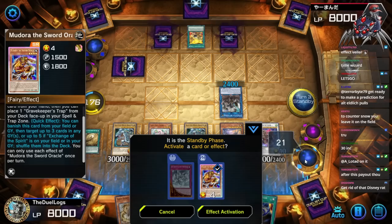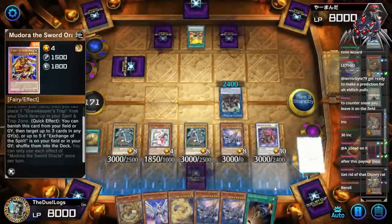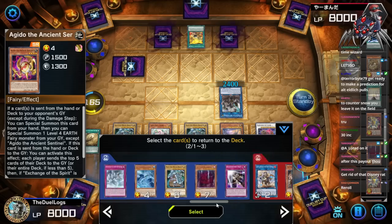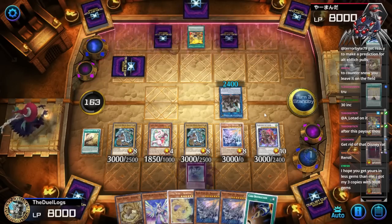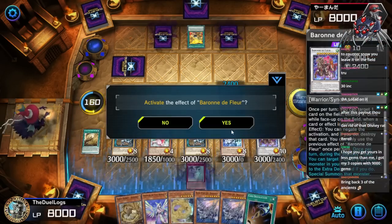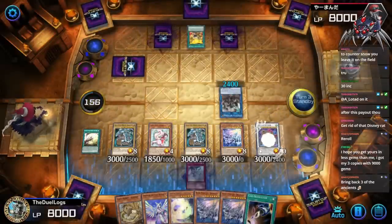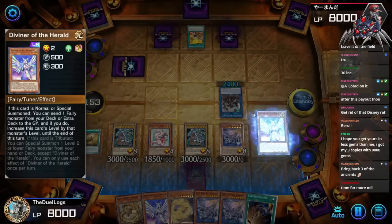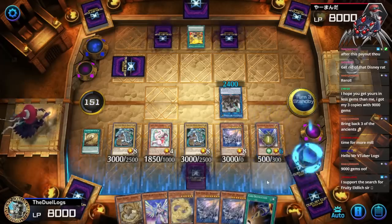Standby phase — activate the effect of a card. Do I have a Diviner of the Herald in my graveyard? I do! I'm gonna use Mudora immediately so I can shuffle back both of my millers, then hopefully mill one of them. I got three copies with 9,000 gems — that's nothing. Standby phase activate the effect of a card — yes, we're gonna use Barone so I can bring back this card. Now I can send one of my millers back to the graveyard and mill a whole bunch of cards.